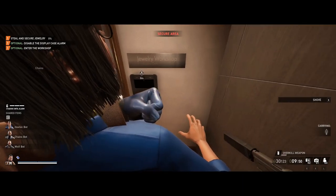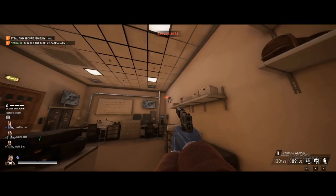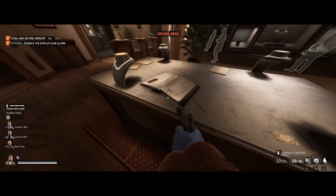It's important you do this first because at some point she might go take her lunch break and never come back, and she's the only one with access to the workshop. After that, you want to grab the code to the basement. For me, the code was 9912.